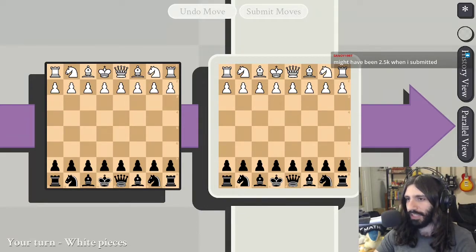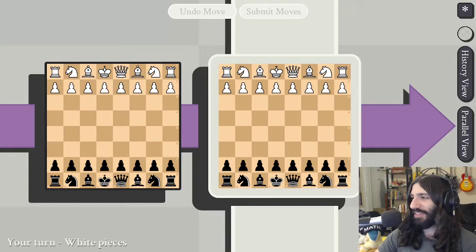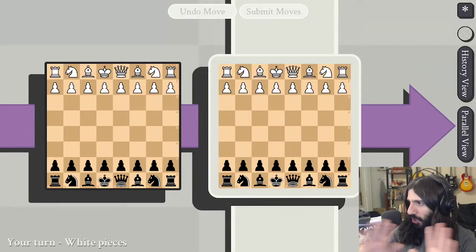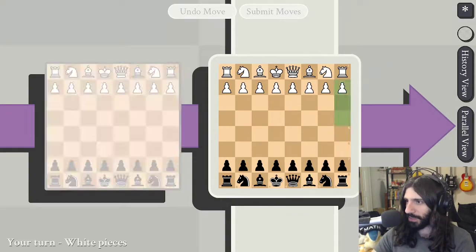We haven't played in a little while because season three of the 5D chess league was 'defended pawn.' So it's been a while. When this was submitted, turn zero was the flavor of the month, and people still for the most part preferred turn zero as their premier sort of standard option. Let's just see what happens.